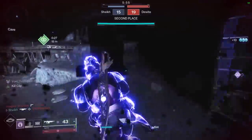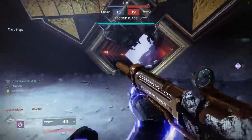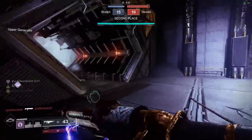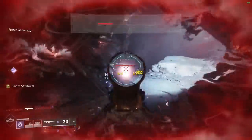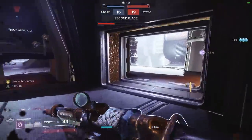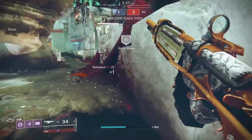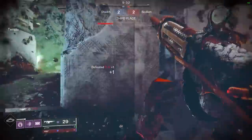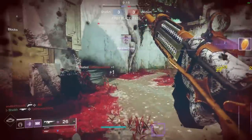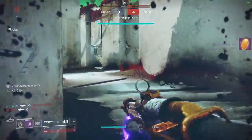When you get a Kill Clip going, it just becomes absolutely disgusting. This gun feels silky smooth to shoot — there's no recoil, the damage is good, the perks are fantastic. It sounds sensational, which is always important for a good gun in my opinion. And the sight is one of the best sights in the game. It's got 16 zoom, so it has plenty of range. 16 zoom is just fine for a 600 RPM AR. The sight, the recoil, the damage, the look — it's got it all, my friends. Gnawing Hunger is real good.